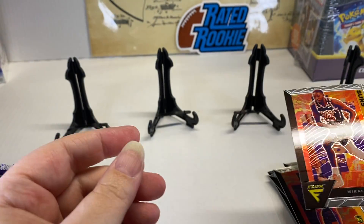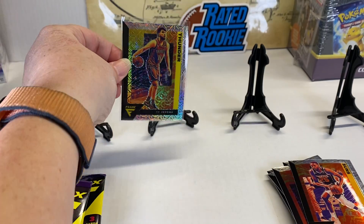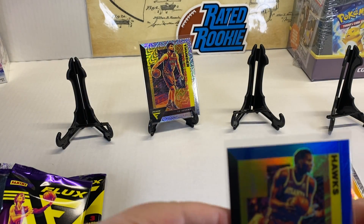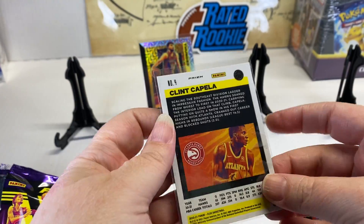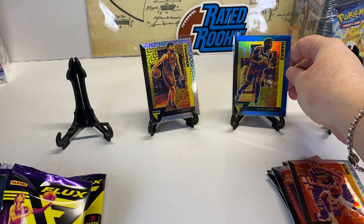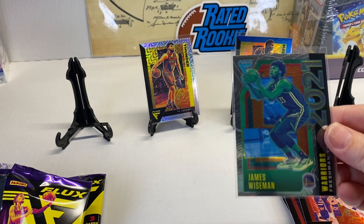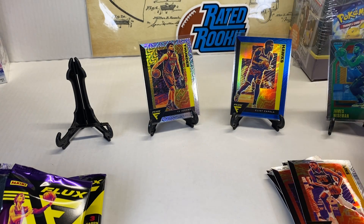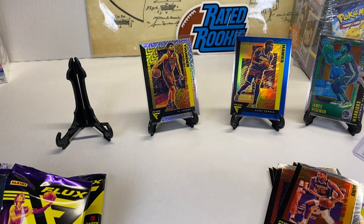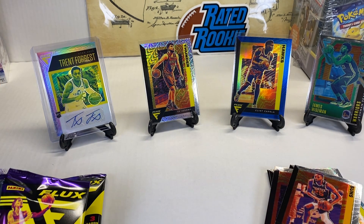So what do you think — what were your best cards? I like the blue one and the Mojo. The Mojo is pretty cool. The box says two Blaster exclusive Mojo Prisms, but I think the auto was in place of one. And of course the James Wiseman Freshman Year insert was pretty cool. And we've got to show off the auto since we're not guaranteed one — even though I don't know who Trent Forrest is. But there you go.